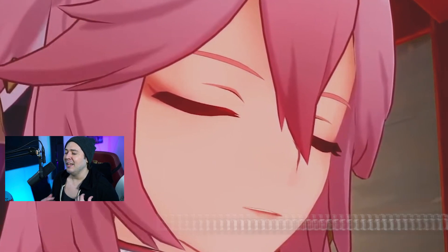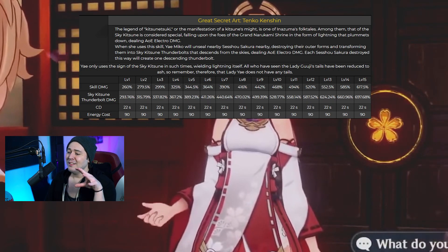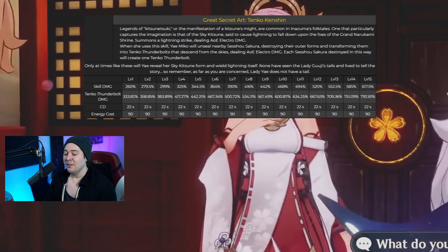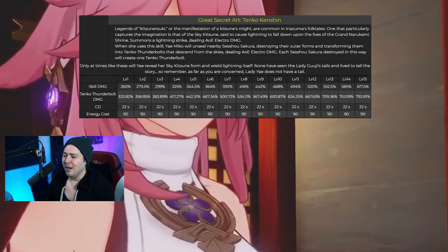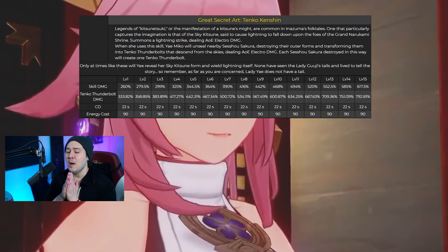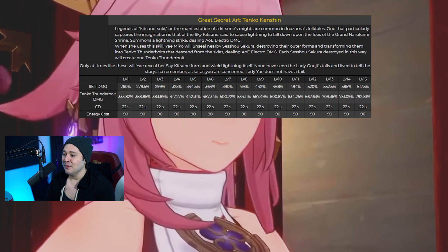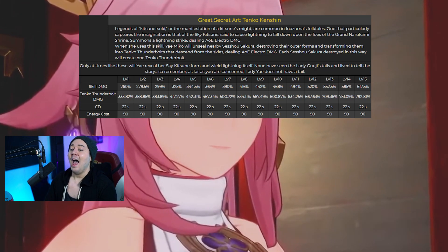Her elemental burst also got buffed — a slight damage increase on the base damage. It's a 600% multiplier now at level 10 for the Thunderbolt damage, which is awesome. It used to be like a 500% multiplier. Now it's 600%, and remember this 600% is for each totem you have on the battlefield, so this is going to be over a 2200% mod now, which is absolutely nutty.